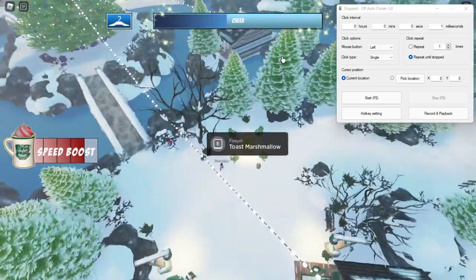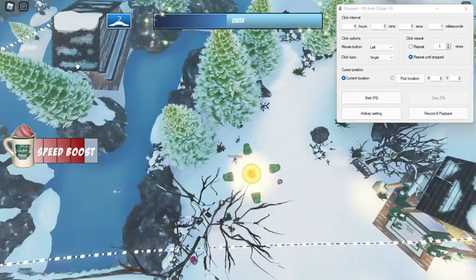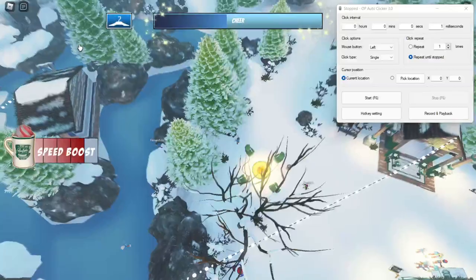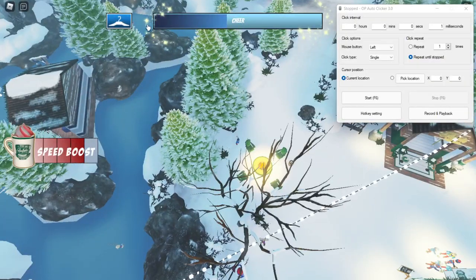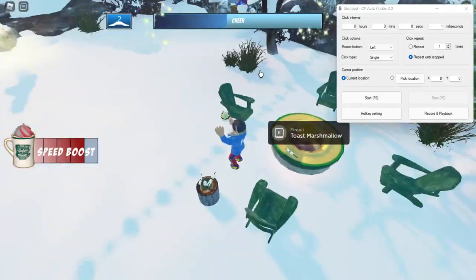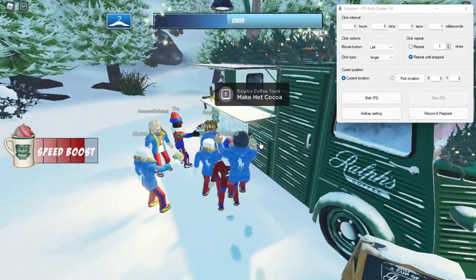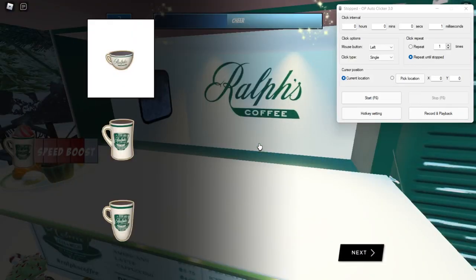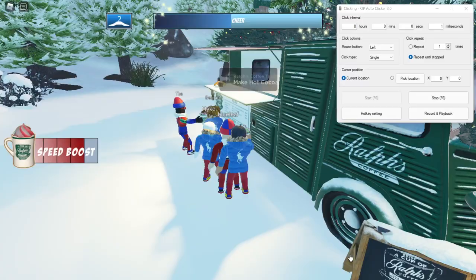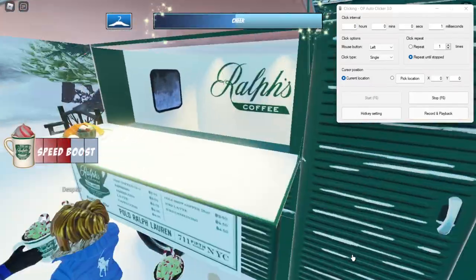Next, join the Ralph Lauren game and you'll be spawning there. Basically, you need to jump off of the place — you won't take any fall damage. Go right there, then go over here right there, walk not there but to there, and press E.